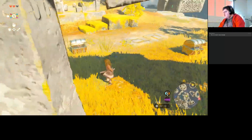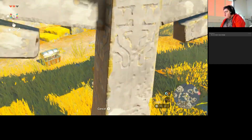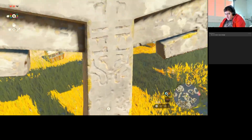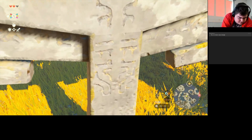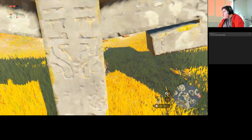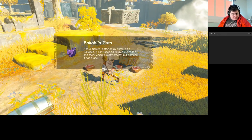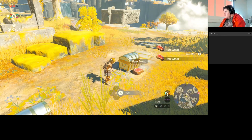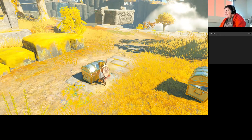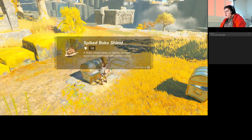Just clearing a bit of space so I can actually see what I'm doing. Alright, next one. Bokoblin — there's a chest — we've got bokoblin guts and a spiked shield.